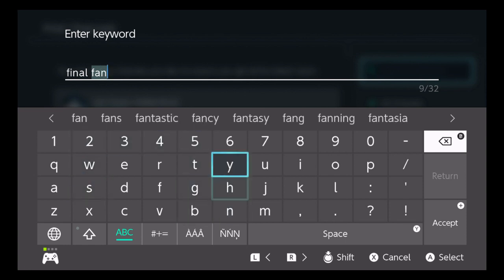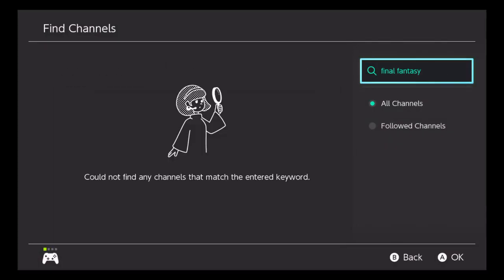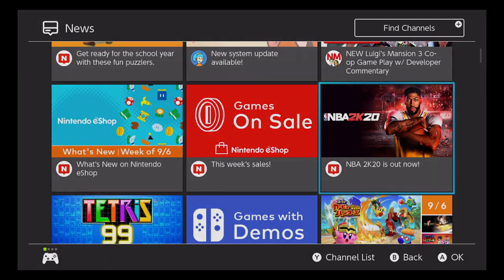Anyway, just wanted to drop this real quick video — breaking news, 9.0 is here. Friend invites and the controller moonlight feature are both here. It's hype, peace.